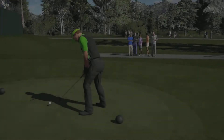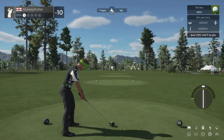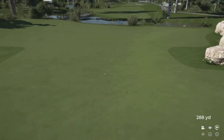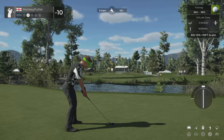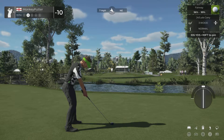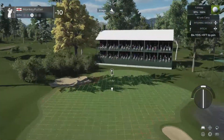We've got a par-5 coming up. I was just about to say let's hope it's reachable in two, but alas it's 644 yards so this is definitely a three-shotter. Why couldn't I put a swing on it like that on the previous hole — never mind. Another narrow fairway. That's not too bad, but will I be blocked out by that tree? No, I think I'll be okay.